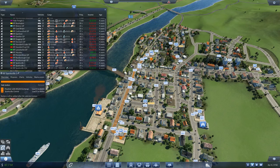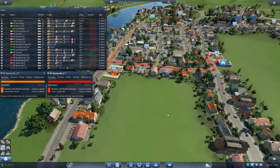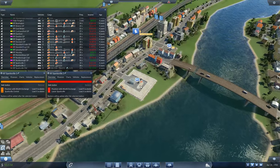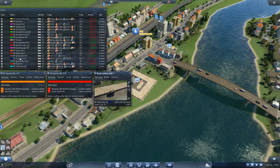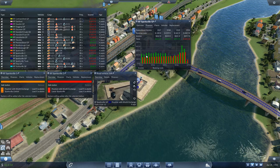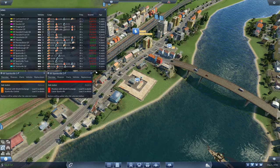We're delivering out to Sparksville Central and the other one is delivering out to Lower Sparksville. This is getting stuff in from the harbour. This is Sparksville GP — let's look at the finances. Yeah, it was making kind of small profits but now it's making much better profits, although it's down a bit this year. Hopefully that'll go up.